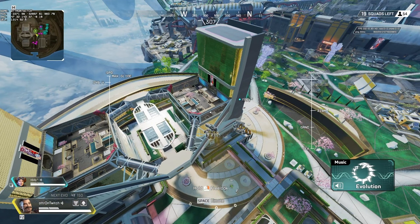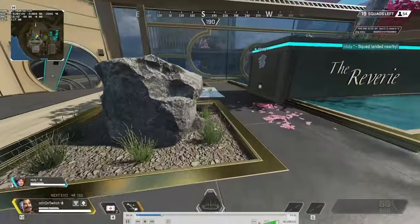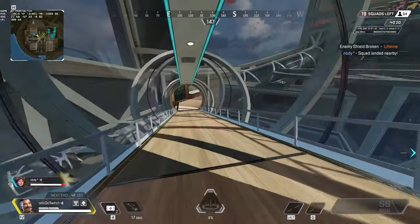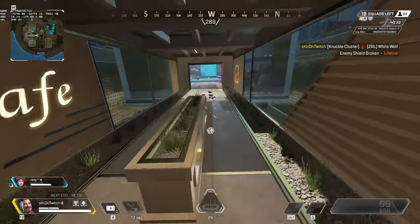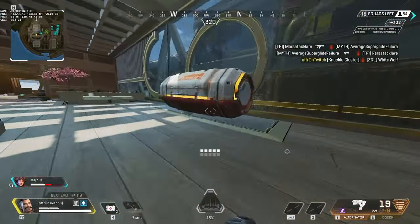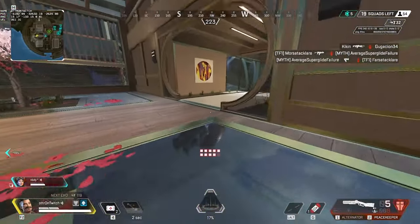Here's a quick example of me dropping hot as Fuse to show how you can use him on your own to create space and win a teamfight. This doesn't necessarily translate to actual Fuse gameplay in every situation, but it should help. Right off the bat, I'm dropping Fuse tacticals to lay down space and zone out enemies. I end up getting a knock from the fight my teammate was in. He drops off the high ground, but that doesn't mean I can't loot up — I want to take this fight and potentially squad wipe on my own.